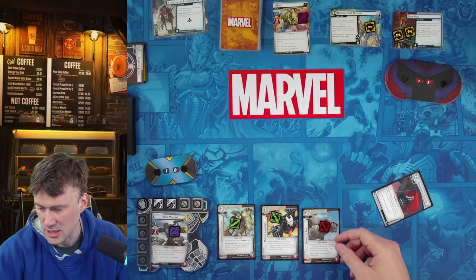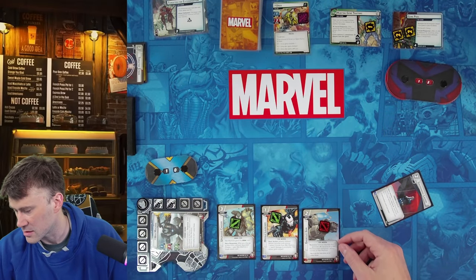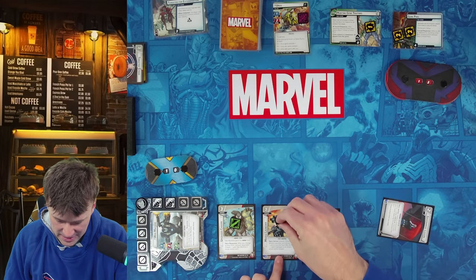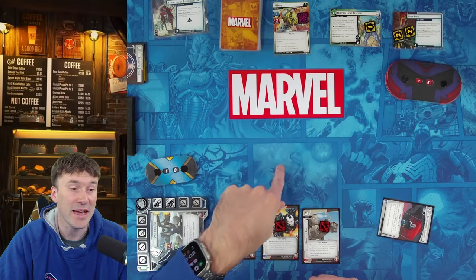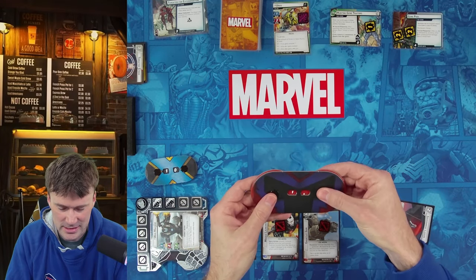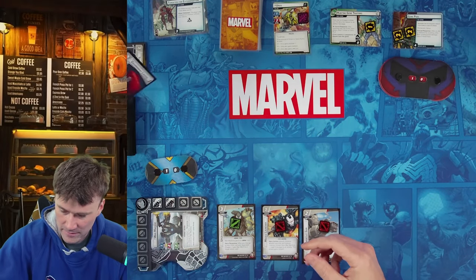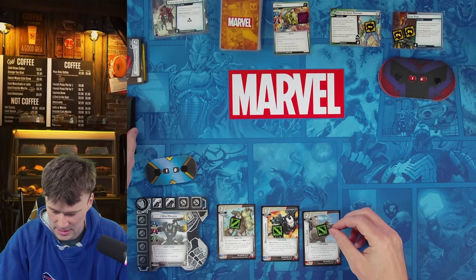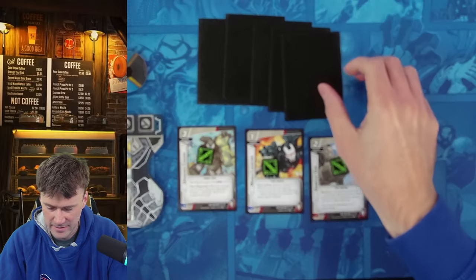First thing I want to do is play Gauntlet Gun — throwing away Quake and Agent 13 to pay for it. Gauntlet Gun comes in with a ready token. We exhaust it to generate a wild resource for a War Machine event and place one ammo counter. We use that to pay for Targeted Strike, which removes one ammo counter and removes three threat from Targeted for Extermination. Then we use Missile Launcher — remove a counter, deal two damage with range, so retaliate doesn't affect us. He drops to ten life. We discard Government Liaison and draw five new cards.